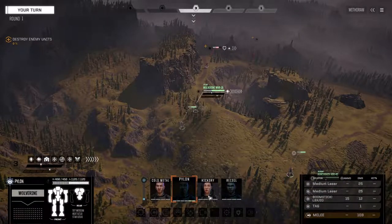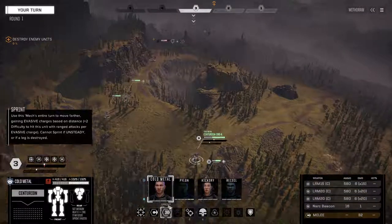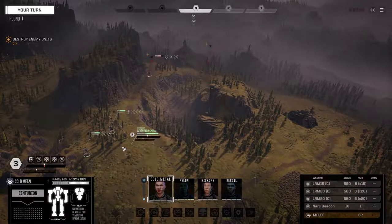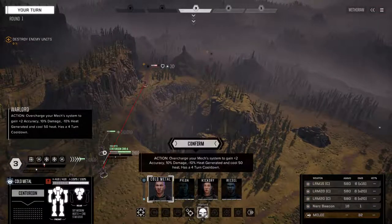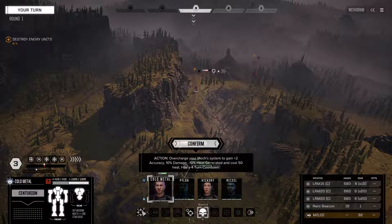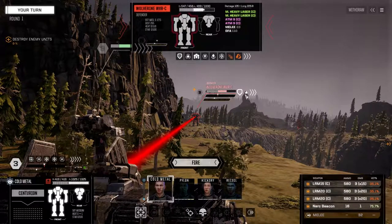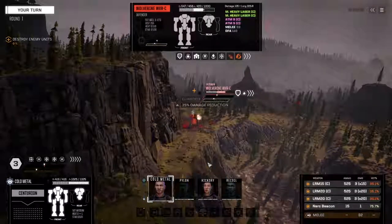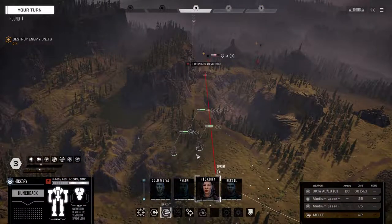Let's just do this so I don't forget. Let's bring Cold Metal up. There's a 35% chance to hit if we go with Warlord — I gotta confirm it though. Let's just fire. I don't think this is the right time to do it since he is braced. He's got a homing beacon on him. Let's see if we can hit him with the AC10.